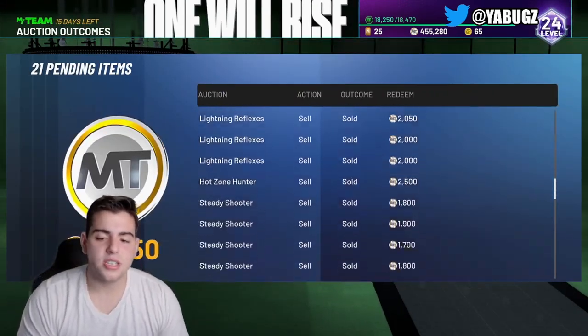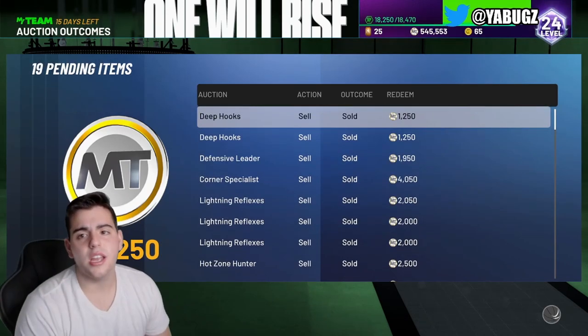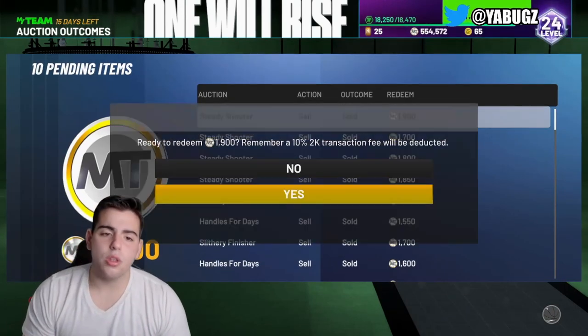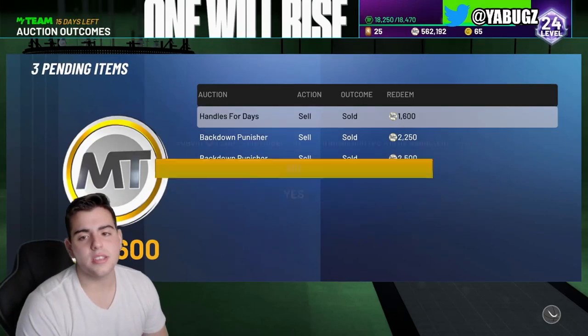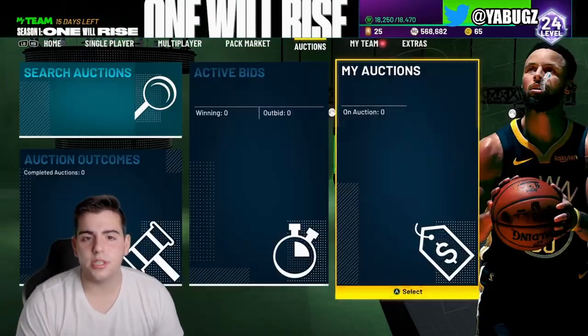If you guys didn't see my method yesterday, it went crazy. We've been selling badges like crazy. We sold Kobe. We got a lot of stuff selling right here — these badges have been selling. My team, my investments, we're getting up there. We're way past the mill MT now.